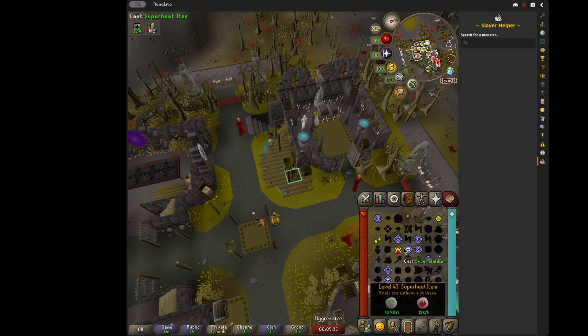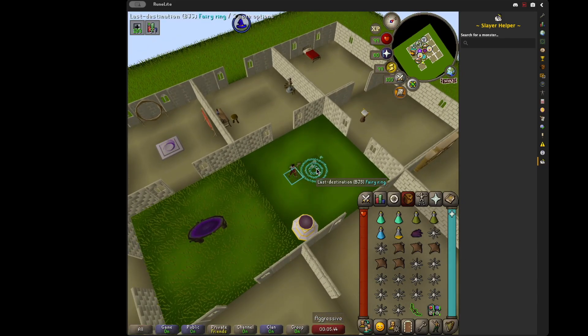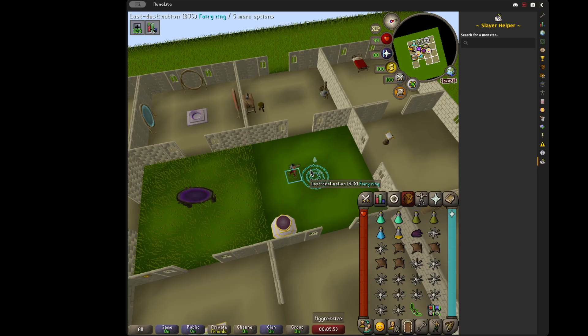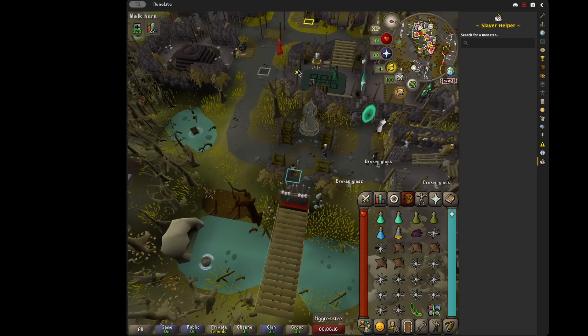Let me show you the loop really quick. We're going to use our Dramen Staff, go use our Fairy Ring - I think you need like 65 Construction for this. So you're going to go into Zulrah's Lair at 76 agility - definitely want 76 agility. You're going to do Zulrah a couple of times with this inventory, you can probably do it two or three times depending on how lucky you get. And once you're done, you're going to teleport out back to your house, then go to Ferox Enclave and reset that way. That's the loop.